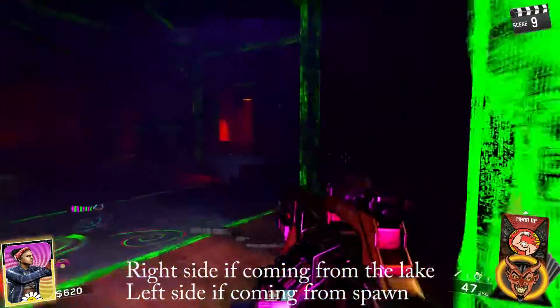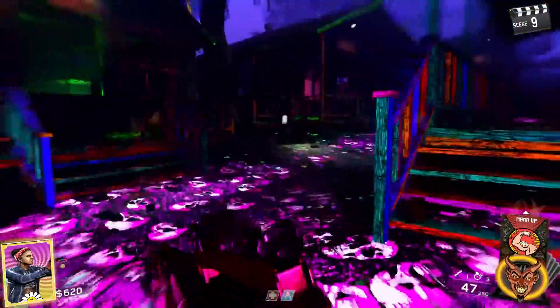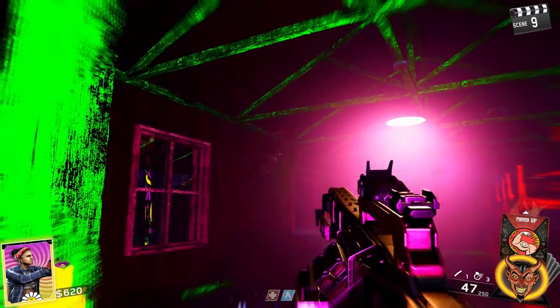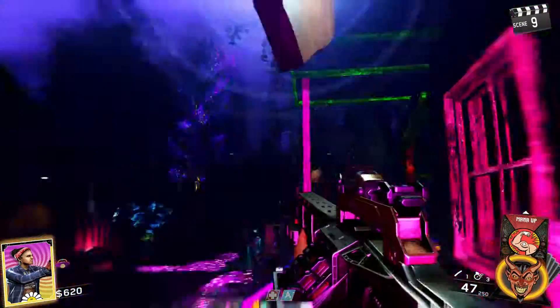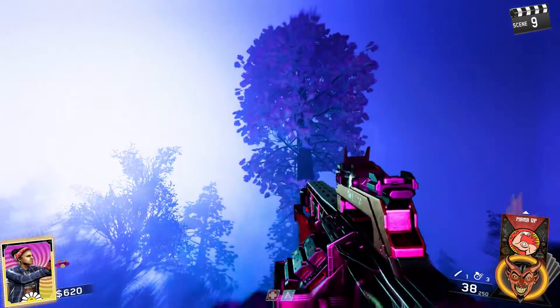Moving on to the third deer head — head over to Camp Wolf. Run around to the back in one of the lodges towards the back. It's kind of bright and there's a lot of light, but you can see the deer head back there. Go ahead and throw a sausage at that, do the same thing — shoot it, it'll drop a symbol. Pick that up and you have unlocked the final lock.